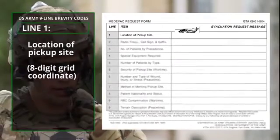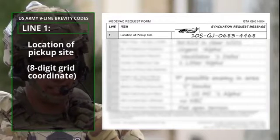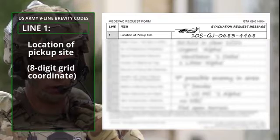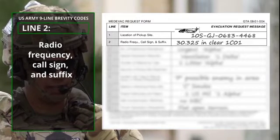Roger. Line 1: 10 Sierra Gulf Juliet 0 6 8 Tree, 4 4 6 8. Line 2: 30.325, in the clear, 1Charlie01, 01.